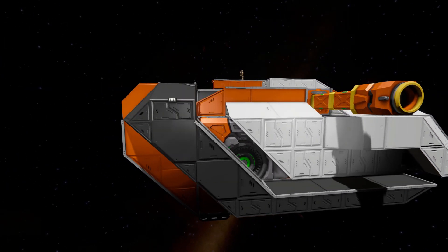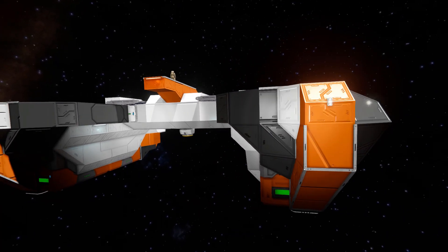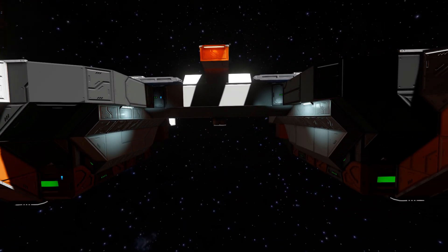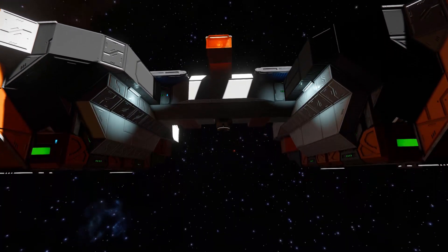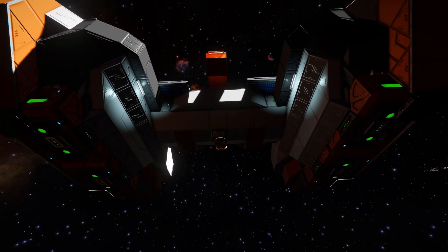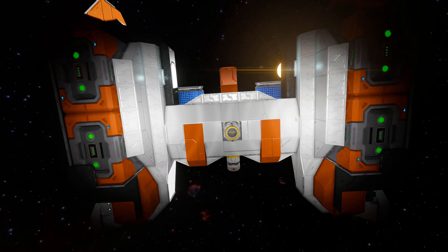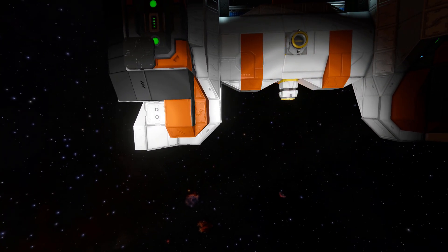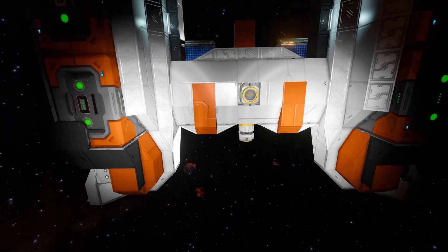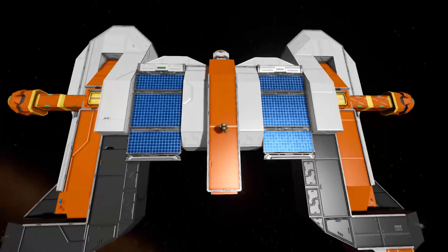Coming all the way around towards the very back, we'll see even more blinking white lights. At the very back itself, we can see all four jump drives, as well as a couple of batteries and another connector underneath, in case you have a docking port on top of your ship. Coming all the way down and underneath, we'll see a couple of magnetic plates just in case you need them. There's the bottom of our jump drives, and we can clearly see our connector at the bottom and at the front. Towards the front on this side, rather than a beacon, we've got ourselves another battery to help power this thing.